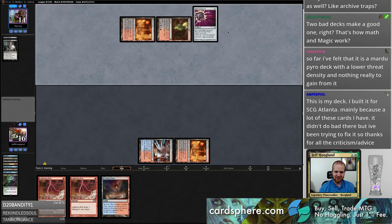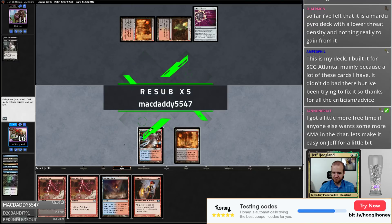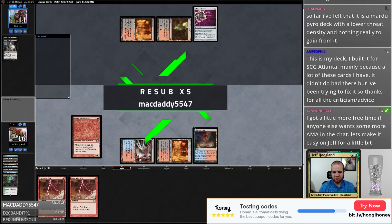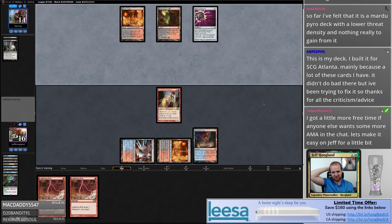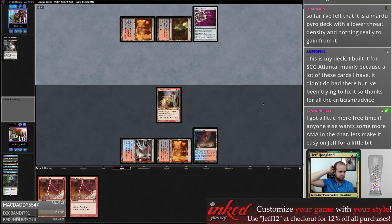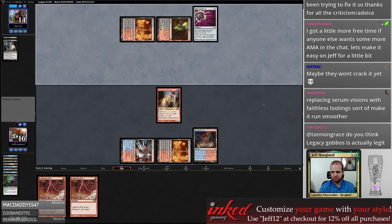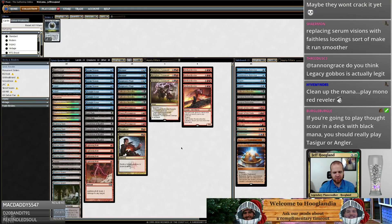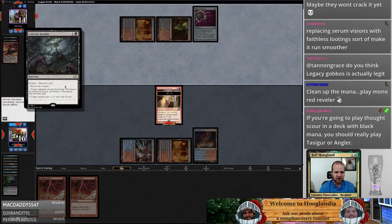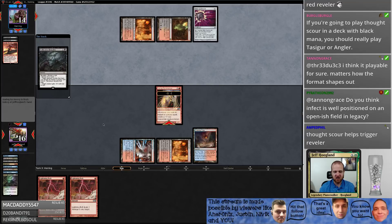My biggest piece of advice: if you want to stick on the Grixis Reveler plan, the biggest piece of advice is you really need to clean up the mana. Also I feel like some number of Faithless Lootings are a must. I get that Faithless Looting feels bad without Lingering Souls, but it's just a card that helps get through your deck.